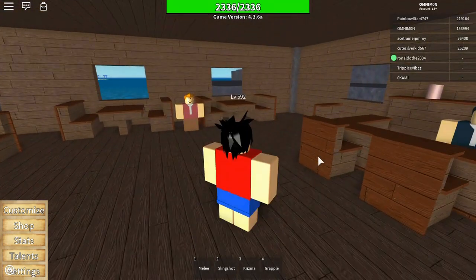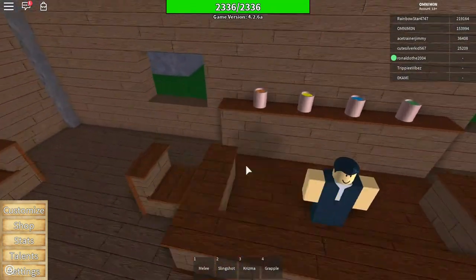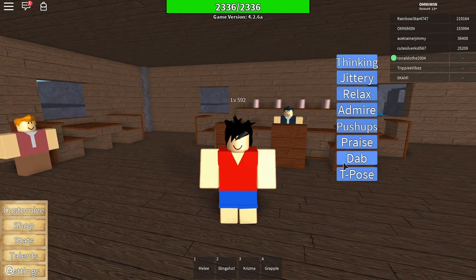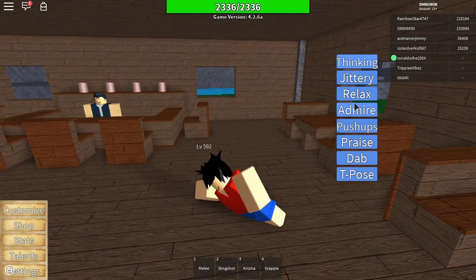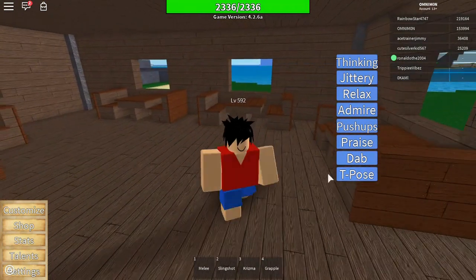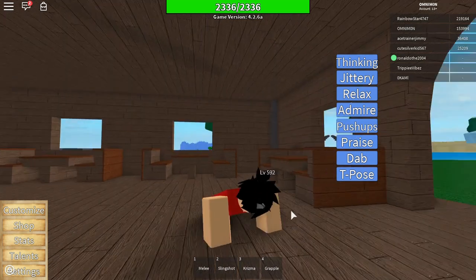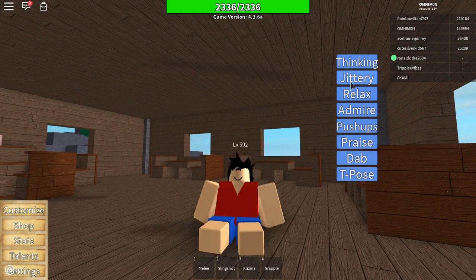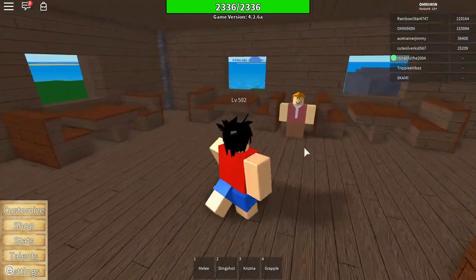One more thing — if you press and hold Alt, you get these poses or emotes. There's T-pose, dabbing, praising, push-ups, admire, relax, jittery, and thinking. That's all the emotes you can do.